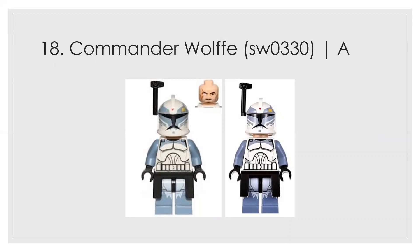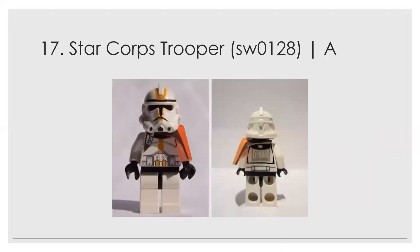At number 18 we have Commander Wolffe — I think he deserves a little higher, but I like the way it looks. He's a main character and does a good job, though he's not quite as great as some of the other Phase 1 commanders. At number 17 is the highest of this mold — the Star Corps trooper — and I think the printing is ahead of its time and the pauldron looks great.